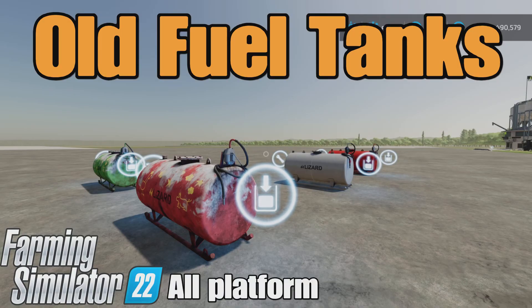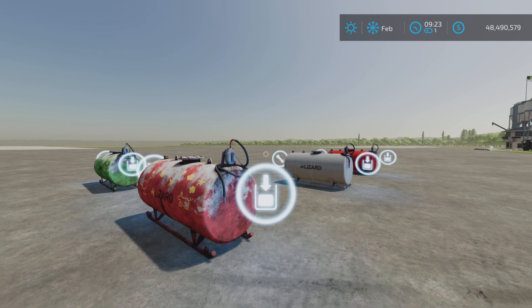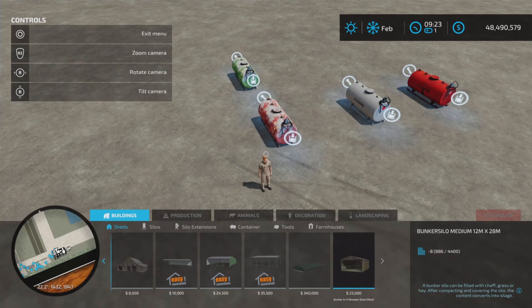Hello, New Farm Guy here. These are Old Fuel Tanks on Farming Simulator 22, available for all platforms — PC, Mac, and console. I'm on PS5 here on the Rock Crawl map for this look and demonstration of the mod. This is by AEN Design, a 4.25 megabyte download using two or three slots on console.